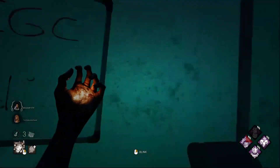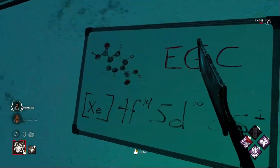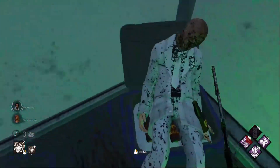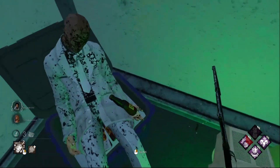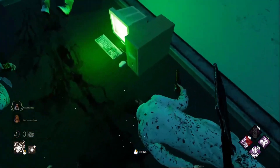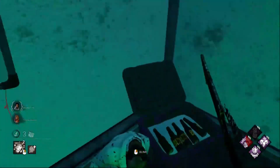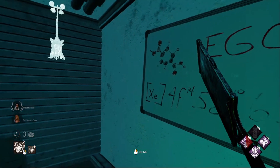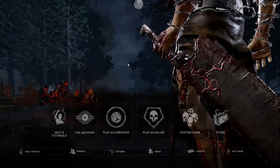Next up is a secret found in the Hawkins Laboratory map. This one can be found in two ways: either you can blink inside the room as the Nurse, or simply wait until the in-game collapse. I will caveat this by saying that the basement cannot spawn in this area for this easter egg to be found, so it may take a few tries. Once you blink inside, you can see several different things, including a homage to the in-game collapse and the chemical formula for polyester — a nod to one of Dead by Daylight's Fog Whispers.